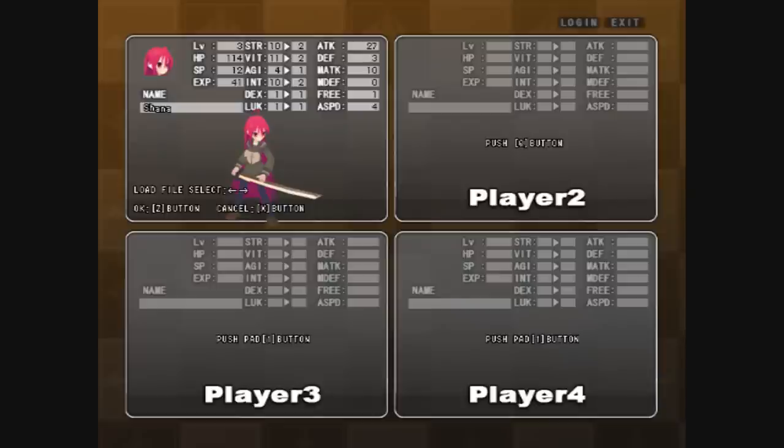And there's my character. You can go left or right to choose different characters that you have. In this case I only have one, so I'm not going to have any other characters there. Let's enter the world — push OK, and then you see the blinking login up there. You have to click it again. Login.